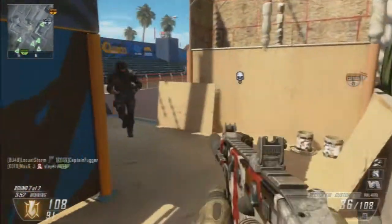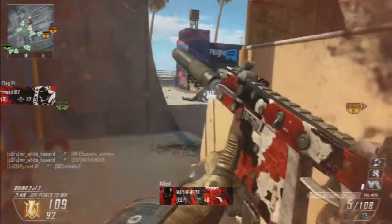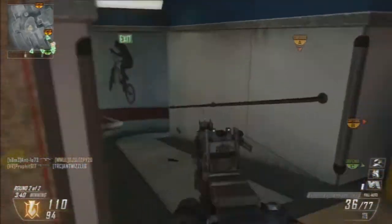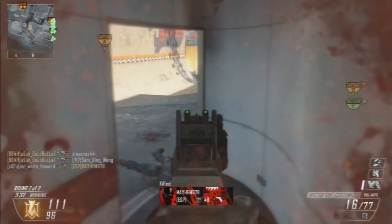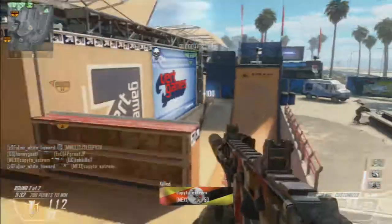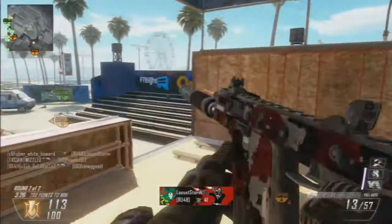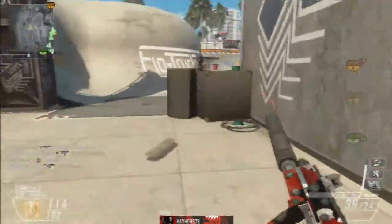Hey, what's up guys, it's Way Howard here. Today I'm bringing you nuclear gameplay on the map Grind. I'm using a setup — Vector with a silencer and laser sight. About halfway through the match, around 15 kills in, I switched to a Peacekeeper with the red dot sight because I had no ammo left in the Vector, so I got the rest of the kills with that, and a couple kills with another gun.